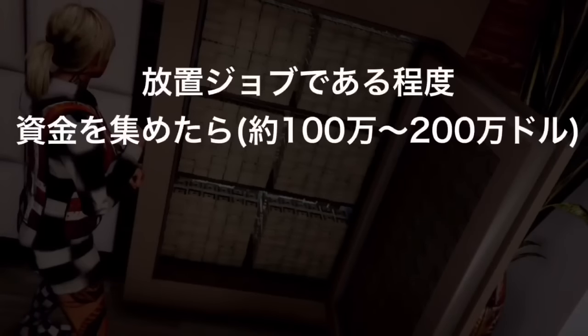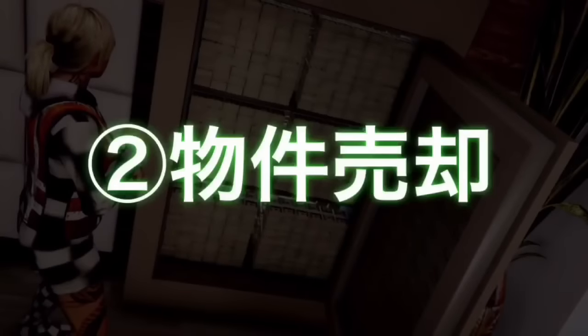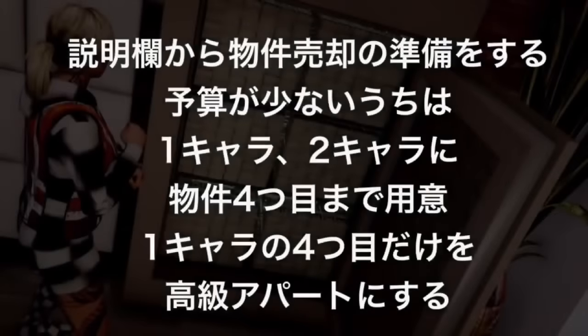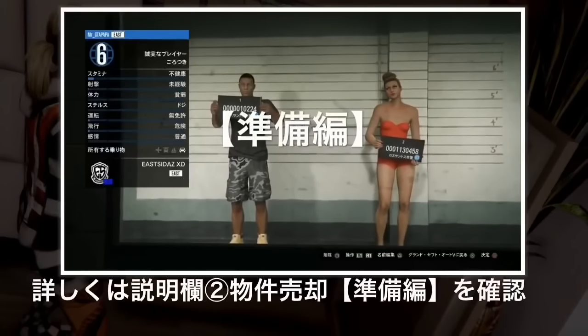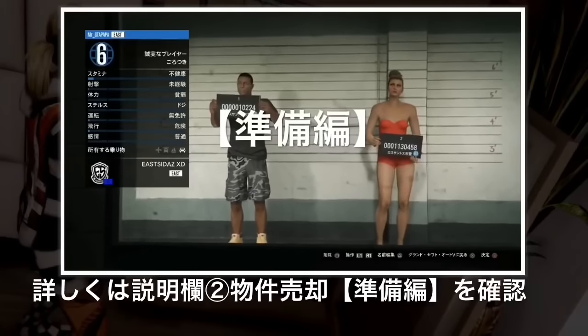11時半方向だと失敗します。また一人称になっても失敗するので気をつけてください。放置ジョブでお金を貯めたら約100万から200万ドル、120万あればキャラクター2人目を作成します。そして物件売却の準備をします。120万からでもできる物件売却のやり方は説明欄の下の部分にあります。1のキャラ、左側のキャラクターで準備をします。